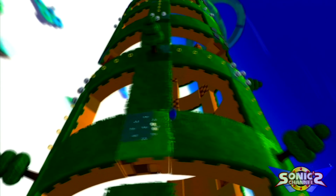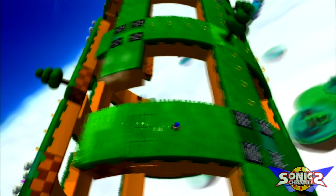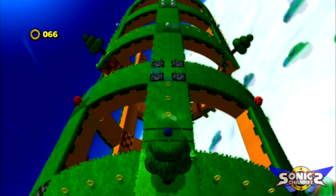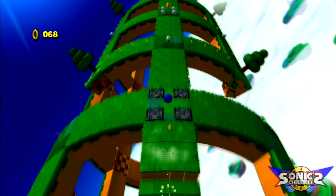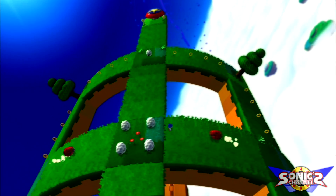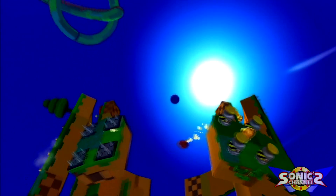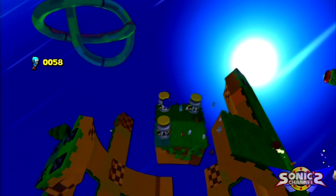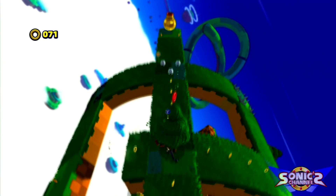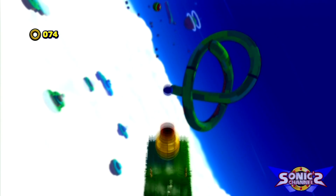Let's get this bell here so we can get another red ring. Like I said, I'm trying to show you where all of them are on this stage. That was close! Once you know where all of them are, they're pretty simple to get to — at least they're easy to remember. Let's free some animal friends here. Run free, my little critter friends — my Flicky buddies and all those peeps out there.